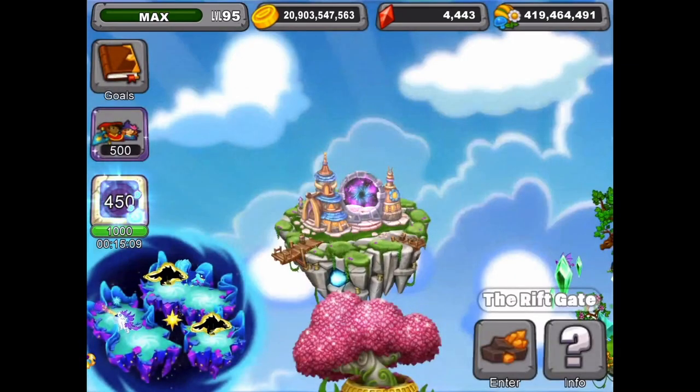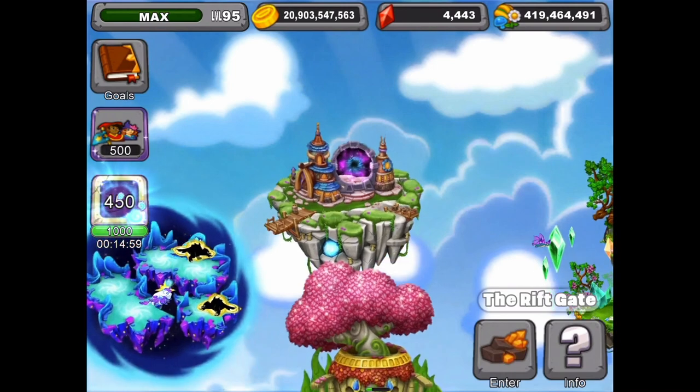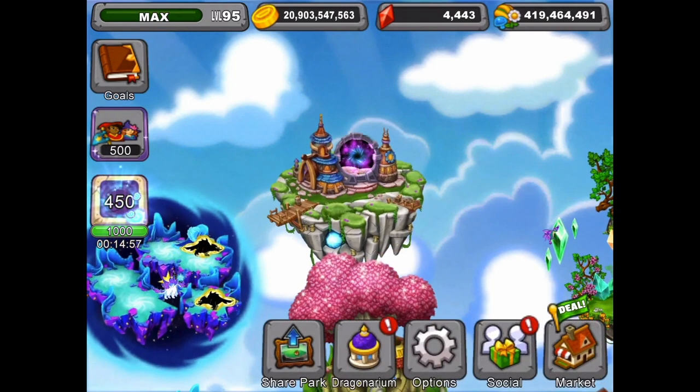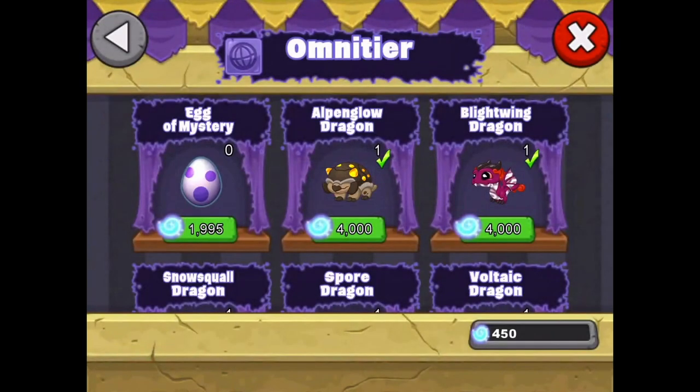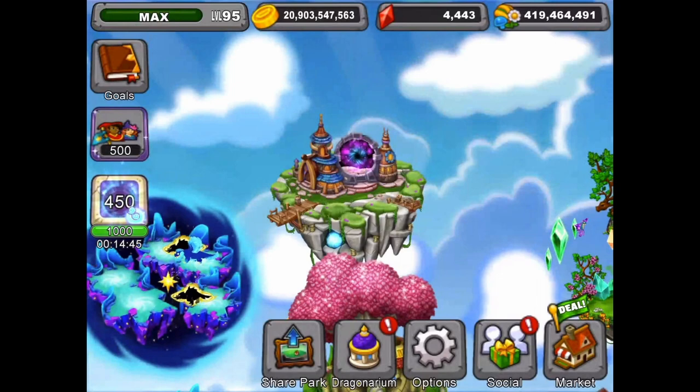It may involve dragons, food, or gold to get to the rift if we're going to some other area, or it may involve new dragons. I'll have to wait and see. I've spent all the magic I collected during this event and right now we can only get prizes from the Omni tier as all the other tiers are expired.